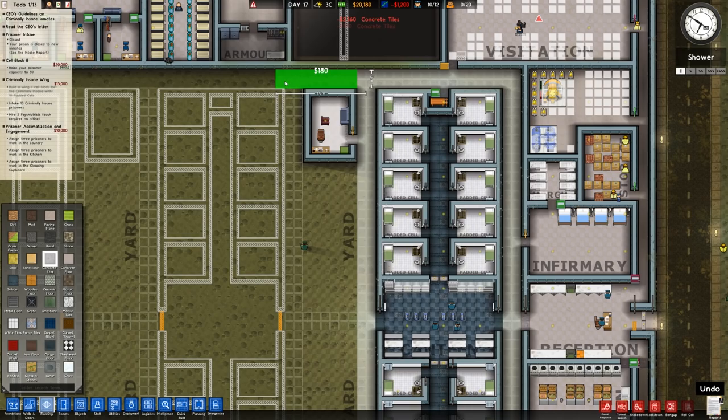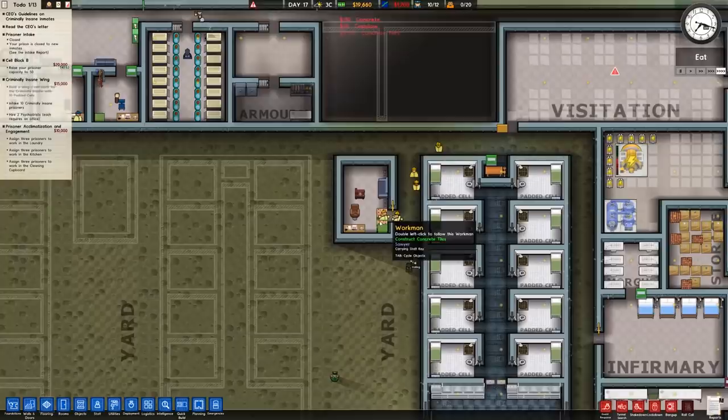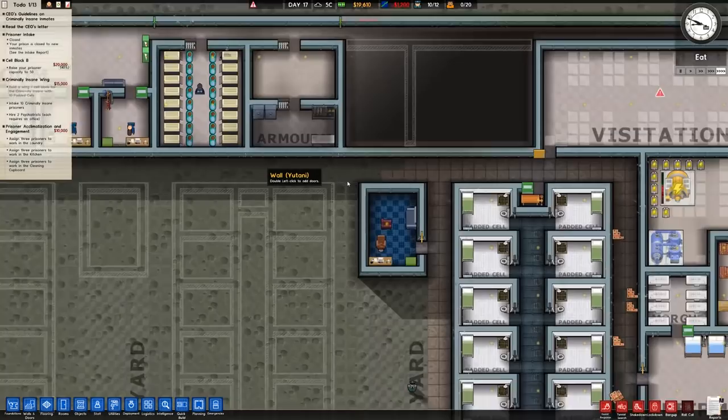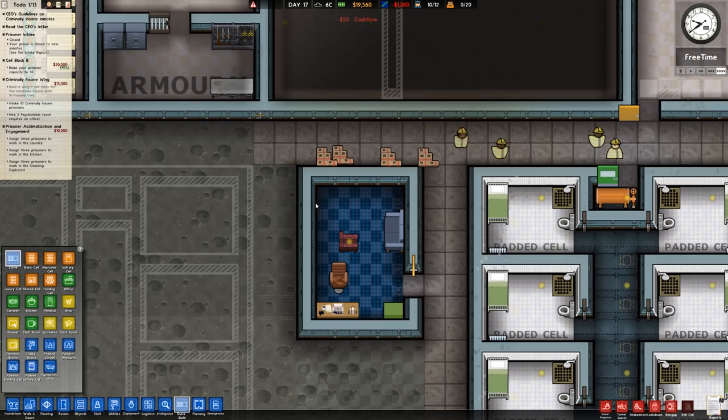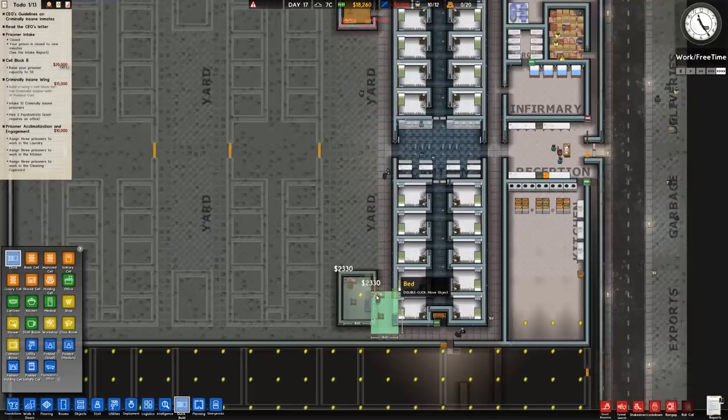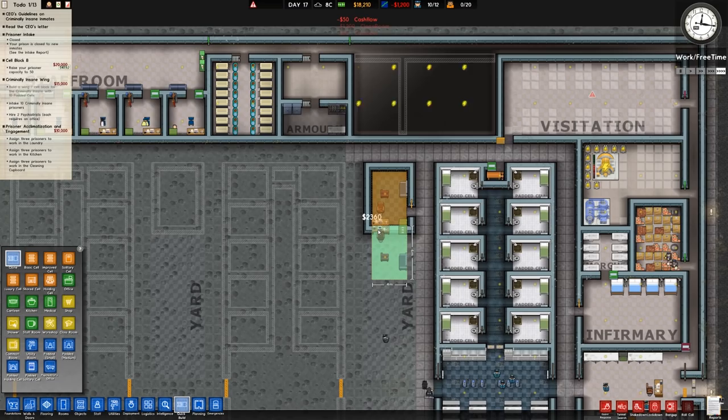I think some variation is needed — concrete tiles are going to go around the outside as the walkway. It's a shame because we've got this lunar facility but it's very unlikely we'll even see any of the Martian surface — it's only underneath a yard that we'd have that. Build a wing cell block Crimson with 10 padded cells — yes, we know that's done. We won't get those two grants until we have more psychologists, but we're going to clone that psychiatrist office and rotate it around.